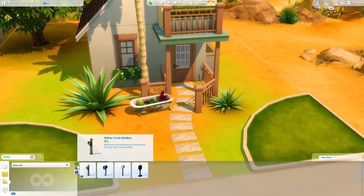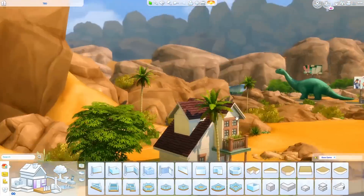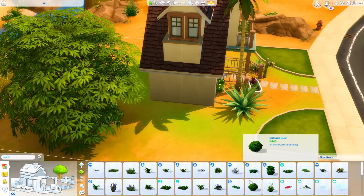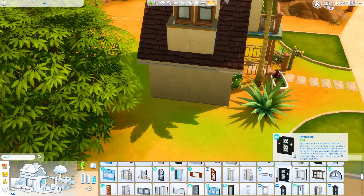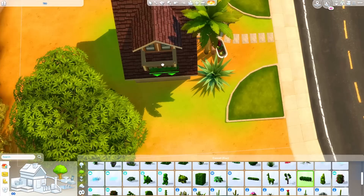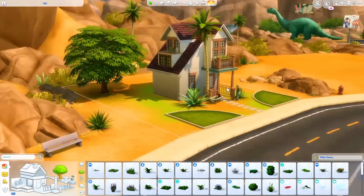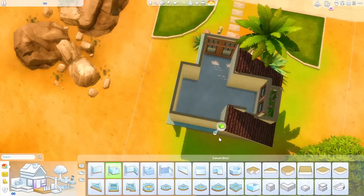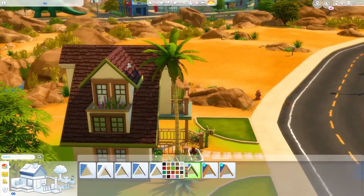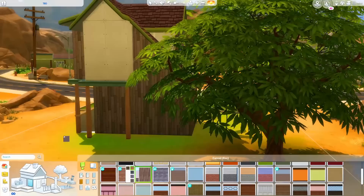I fiddled with this for absolutely ages. Getting stairs in this house was impossible — I had to put them outside in the end, probably spending a good 20 minutes trying to fit them in the interior before I realized it just wasn't going to work. I did use a decent amount of the Show Live Edit objects plants and a lot of greenery for Oasis Springs, which I feel is not too over the top. I used Seasons windows and the columns from Cats and Dogs — they have the same swatch — which worked really really well. I loved combining the browns and the greens.